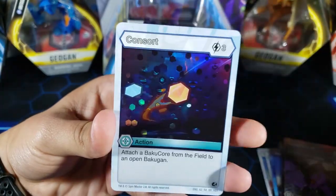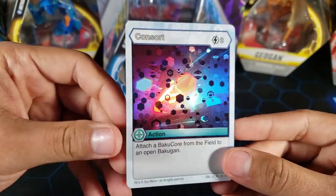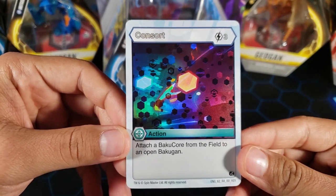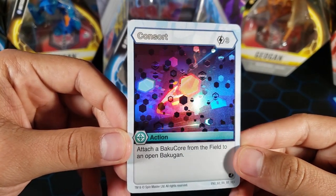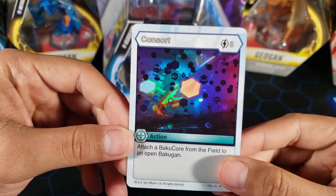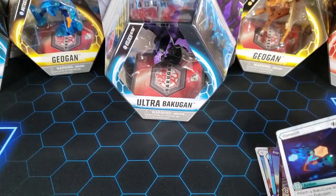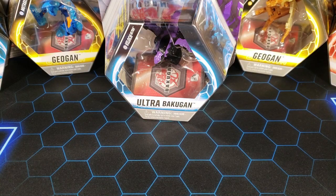And then for the Hex we have Consort, which is actually a nice card. But I feel like this one is not too relevant anymore because of the new Year 4 Mythics. The new Bakugan just have too many abilities that can do this for free. But that's the pack.